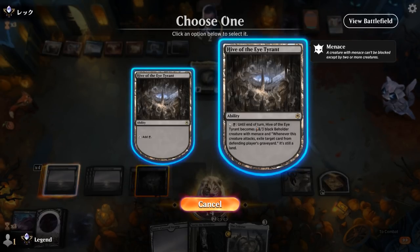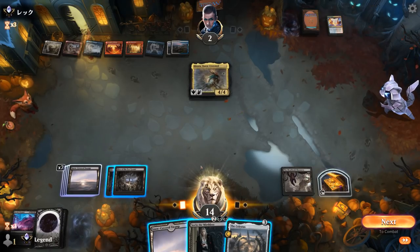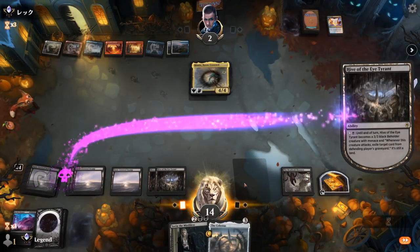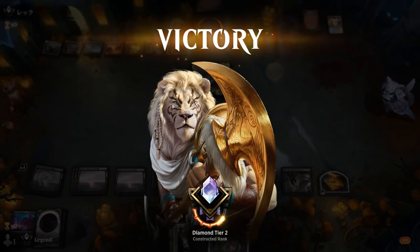If I activate Hive I can do it twice. Yeah, if they don't have another Magma Opus we should be in good shape. And the opponent scoops it up — awesome. Close game against Jeskai Hinata, on to the next one.